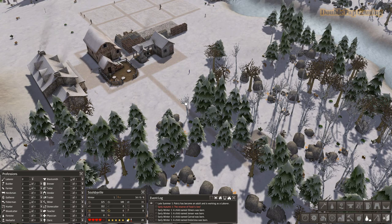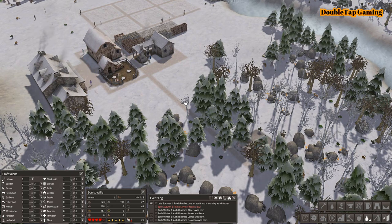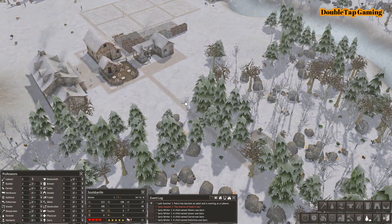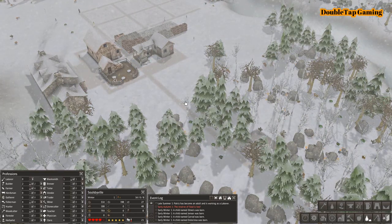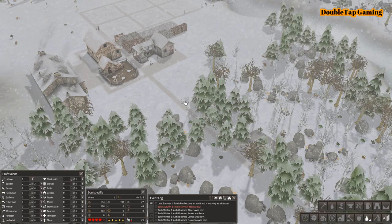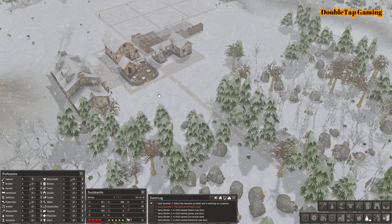So with that being said, let's just continue where we left off in the last video. To the south we have our Forester's Lodge being built, and as you can see all these little people in the wintertime are moving and making things happen. All our farmers are now laborers — whenever they can't do their job because of weather restrictions or anything like that, they will just turn into a laborer immediately. It's a really convenient addition to this game.